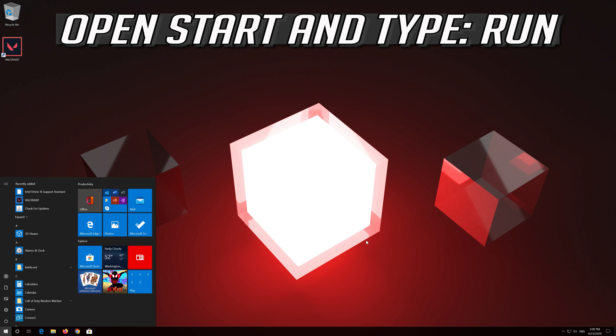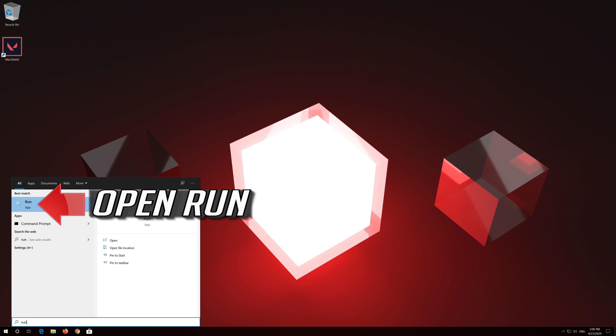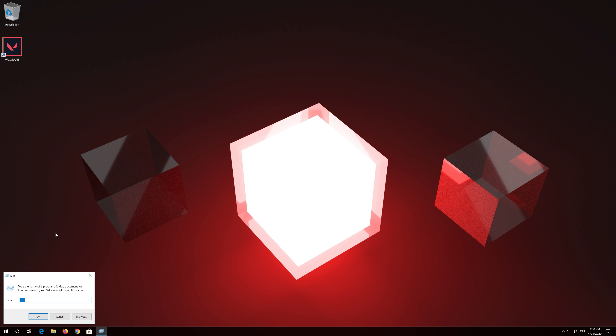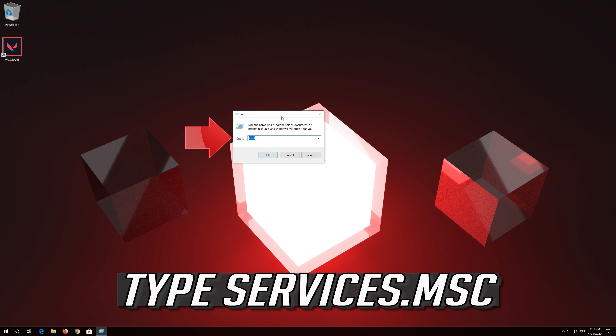Open Start and type Run. Open Run. Type Services.msc